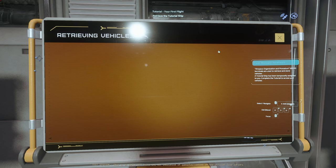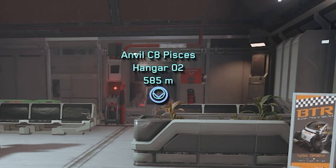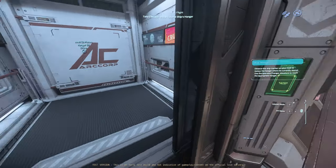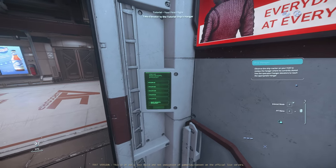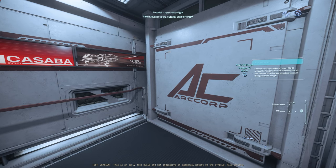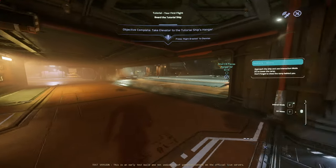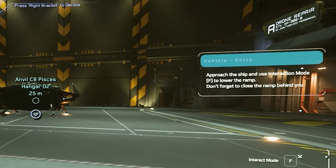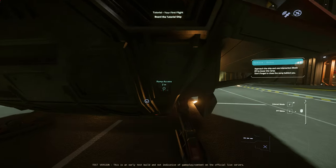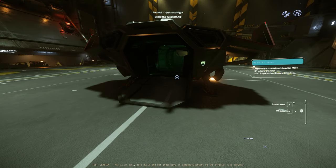Observe the ship marker on your HUD to review the hangar and where it's currently stored. Hangar 2. Use the spaceport hangar elevators to reach the appropriate hangar. I'm pretty sure I made a comment like, where's the information and handholding to get me to my ship — and it was there all along. This is so much better. Approach the ship and use the interaction mount to lower the ramp. Don't forget to close the ramp behind you. It was definitely there.